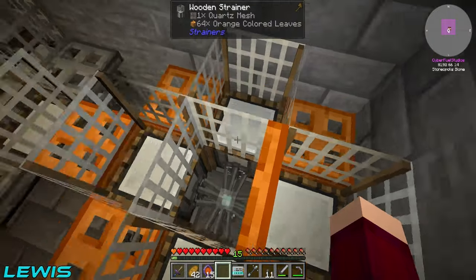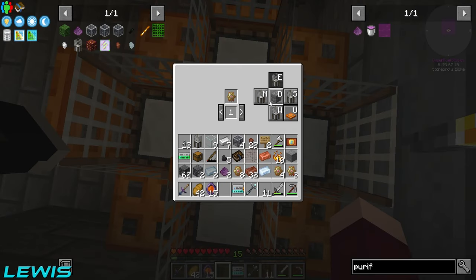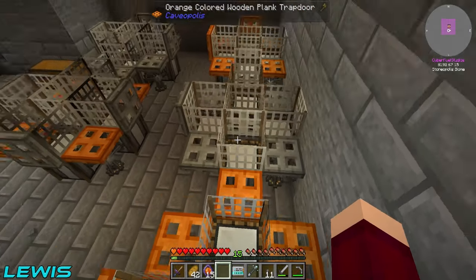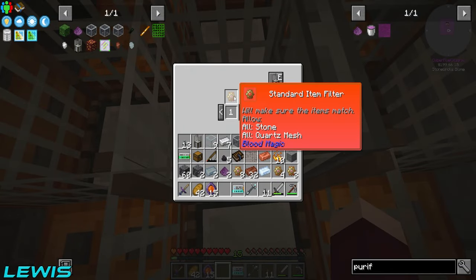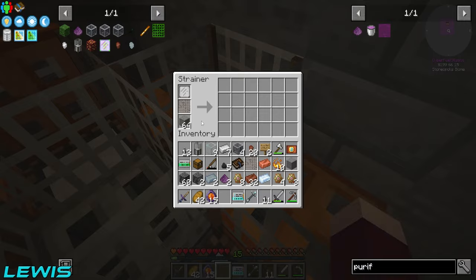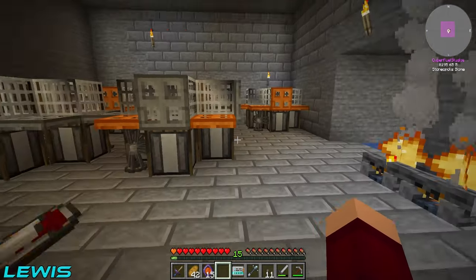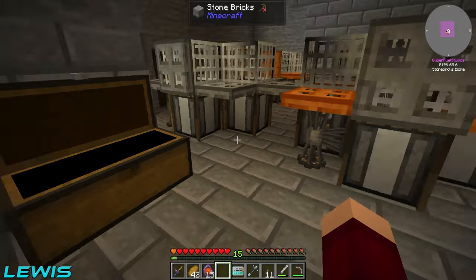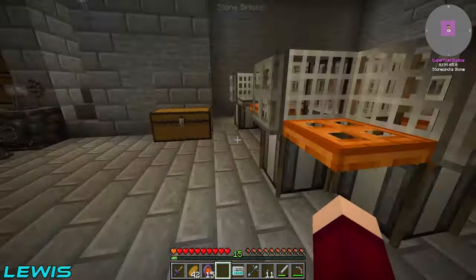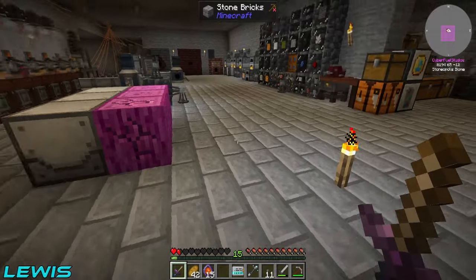We have 15 of those but if I go ahead and do that they should start going down rapidly - which they are, nice. They should be filling up over here. The quartz ones are filled, and the orange ones are slowly making the rounds. We've got all the basic stuff set up now, we've made some more strainers and hooked up each of the nodes. Each one has its leaves and a quartz mesh, they're all set to priority one. The stone one just has quartz mesh and stone and everything seems to be going in just fine.